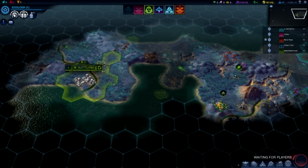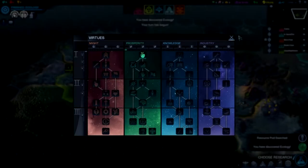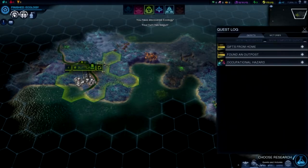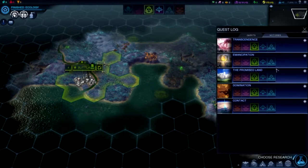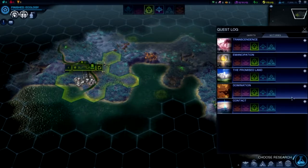Where's the quest book? At the bottom, there's little tabs next to satellites — there is Quests. Go to victories and you will see the five victory types: Transcendence, Emancipation, The Promised Land, Domination, and Contact. Domination is what you'd expect — you just kill everyone.